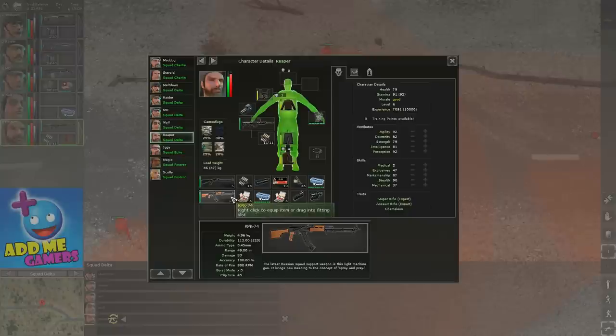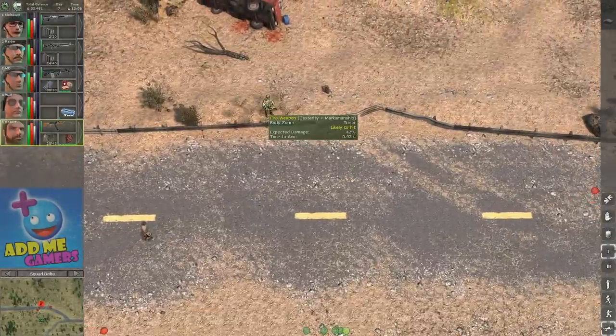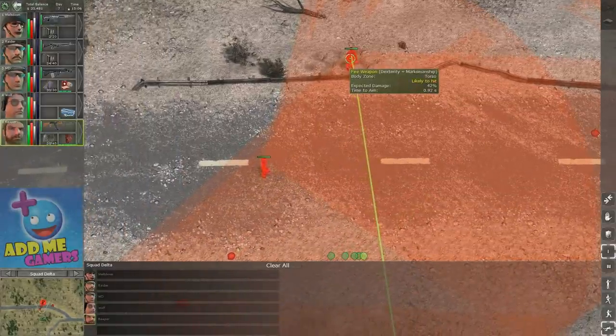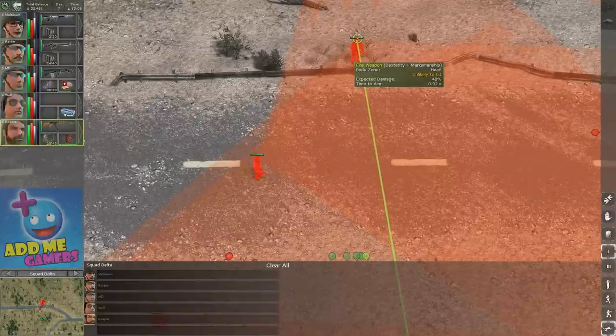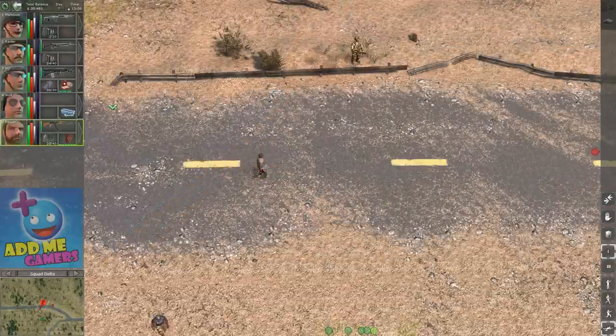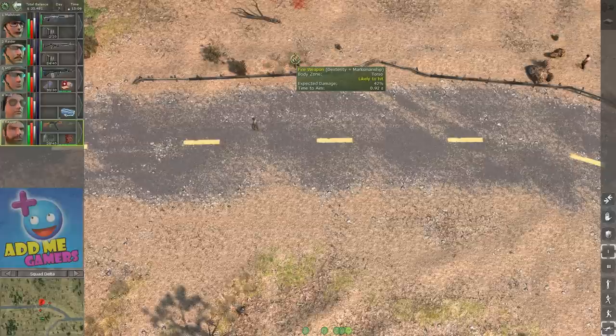Reaper is also a rifle expert. With the rifle in prone stance, it's likely to hit the torso and unlikely to hit the head — he's less accurate with it compared to the sniper. The time to aim is 0.92 seconds — much faster than the sniper. Expected damage is lower too, around 48 instead of 70, because the caliber is smaller and the enemy's armor is factored in.